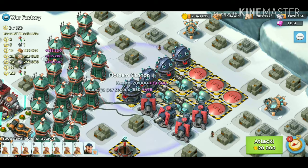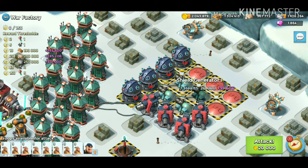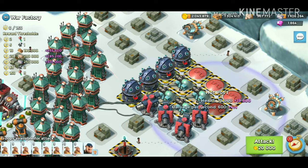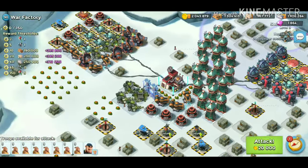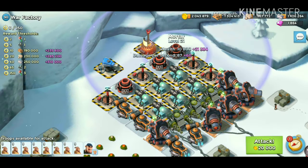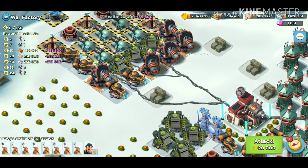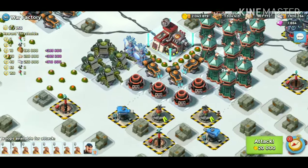This one is heavily, heavily guarded. The health is only 69,000, so it's not terrible — but as you can see, very, very guarded on that side. And then these ones here are obviously very heavily guarded because they have all these things around them. So 69,000 isn't terrible — I could probably use my gunboat energy here.